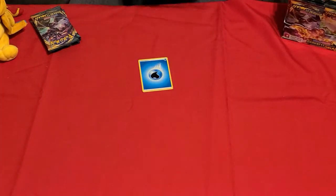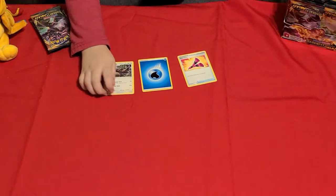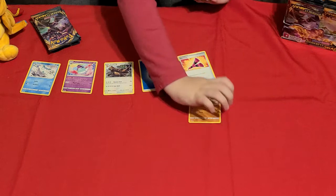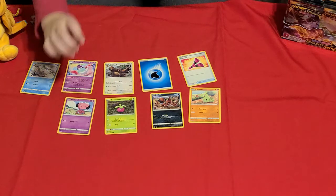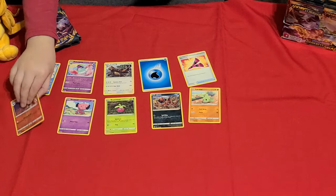We got an Energy. We got a Yellowhorn. We got an Ursa Ring. We got a Poltergeist. We got a Galarian Derman. We got a Larner. We got Nickit. Bounce Me. Snuffle. Fletchling — and it's a holographic!